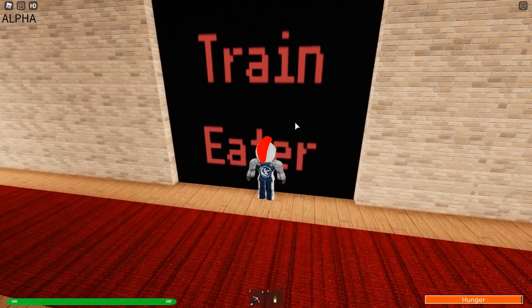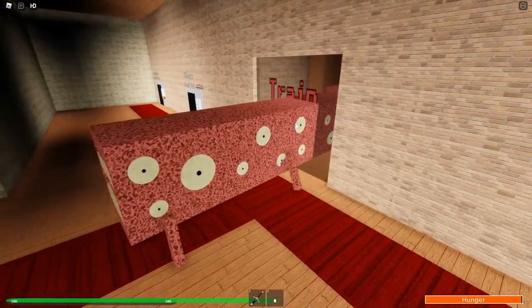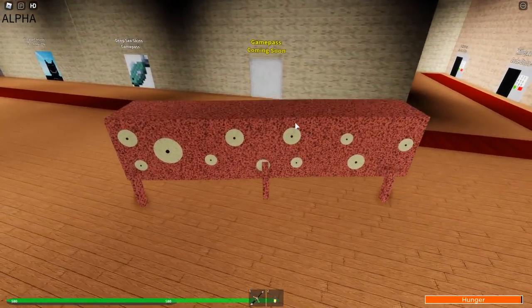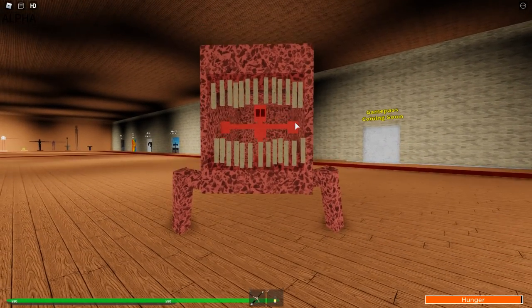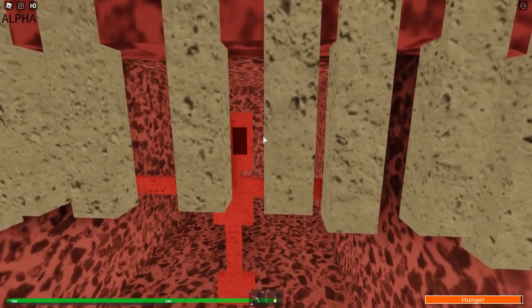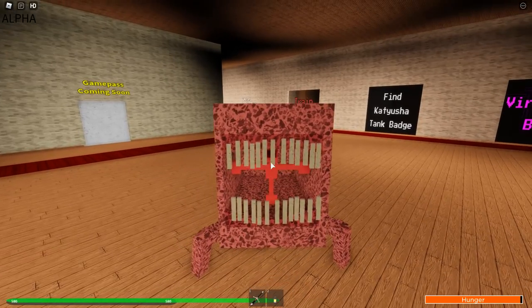After you get the badge you will get access to this terrifying thing right here — the Train Eater, I'm assuming. It is pretty terrifying, just the way it moves. Very scary but also very cool at the same time. I just realized there's like a person in here — I thought that was like the tongue flap or the throat flap — but either way this is what you get for getting the badge.